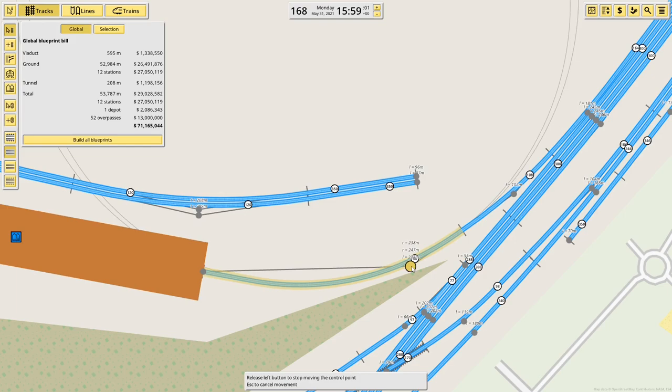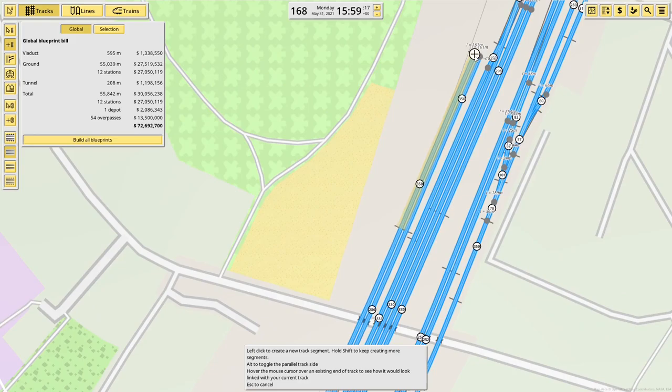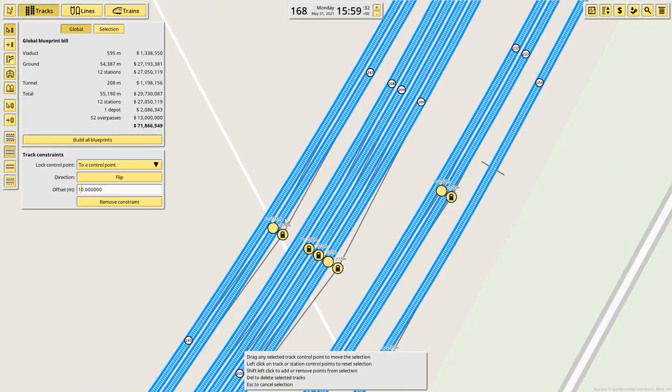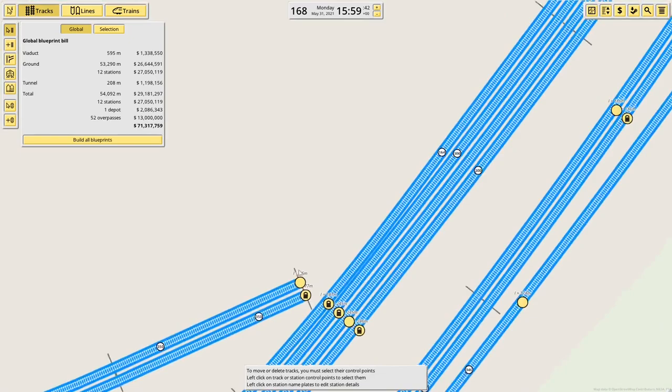Then what we need is the double track line coming round, coming in parallel to that for at least a bit of its length. The problem is I pick parent there and change that to 10 metres so they're far apart. Right — remove constraint. What's going to be easiest actually is building in the other direction. New plan — we're going to start out here and build back.